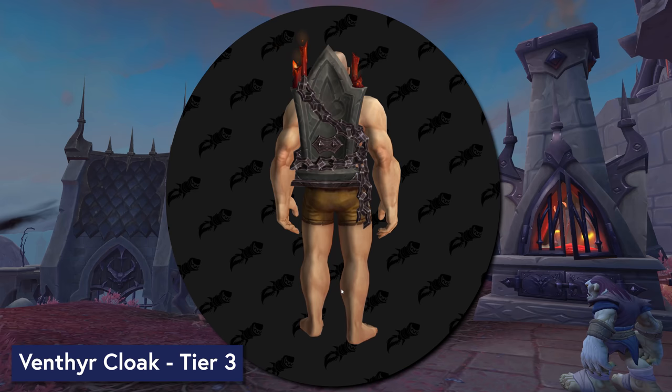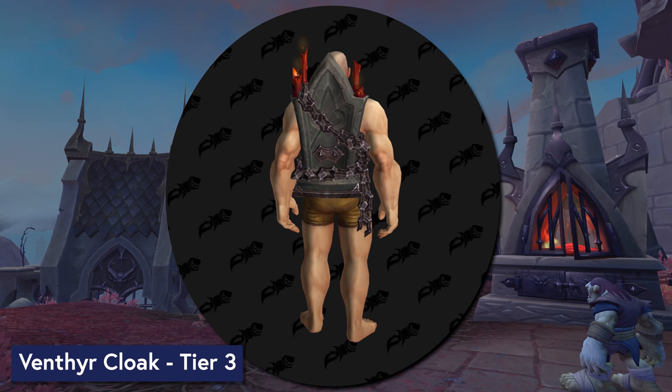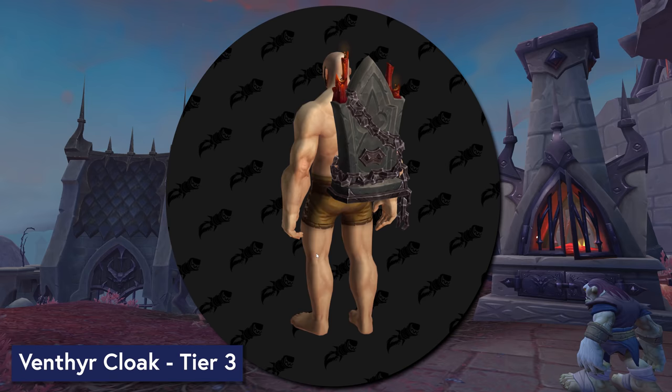Rank up to tier 3 with the Venthyr and here is your final cloak option. Look at that — you have a gravestone, which I think is a really good flex in a wargame like this. You're just showing your enemy that A, you're going to kill them, but B, you're very considerate about it and you've prepared. Lovely.